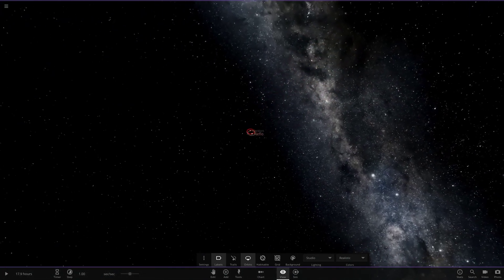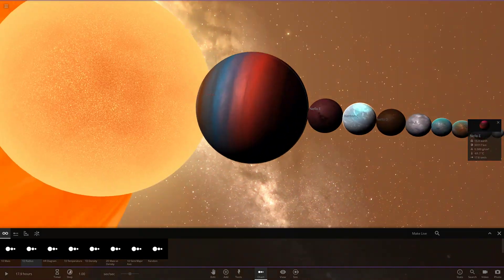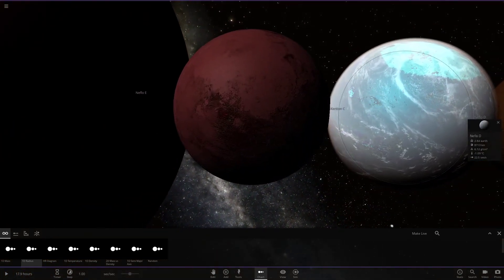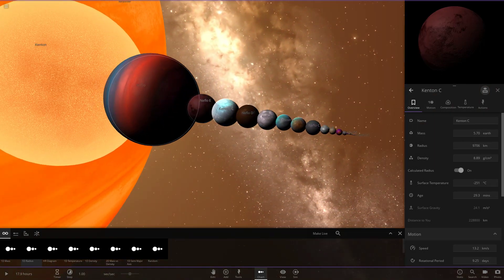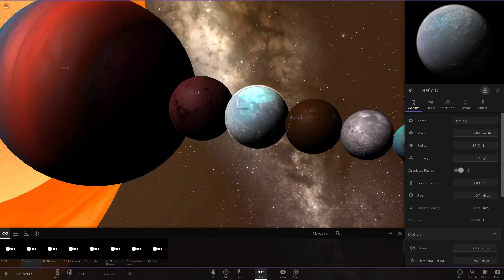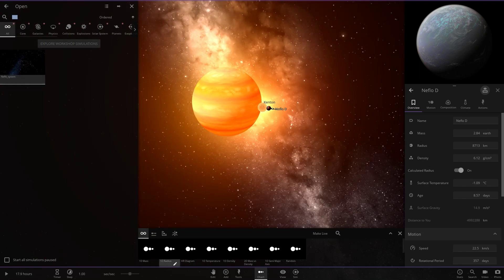That does it for the first system. Getting a lineup of all objects — that red planet we just saw is definitely my favorite. The top two rocky planets for me are Niflo D and Kenton C. There's only one gas giant so I can't really vote on that, but those are definitely my top ones — very nice indeed.